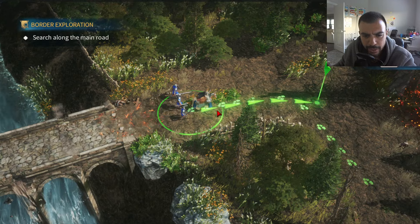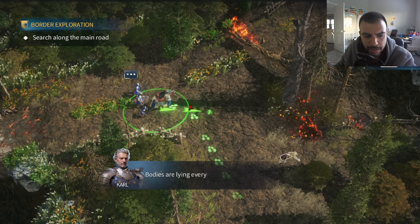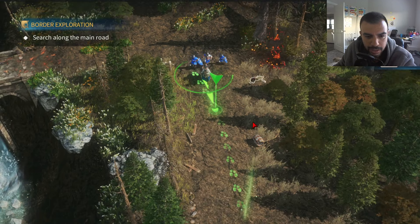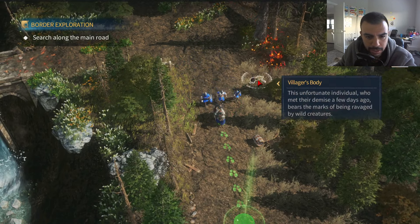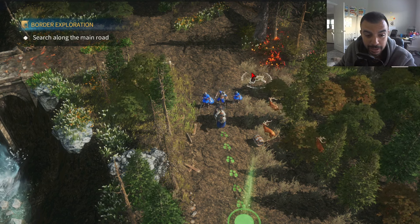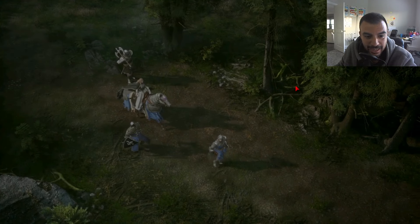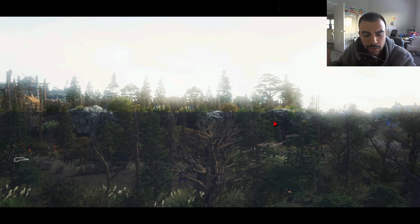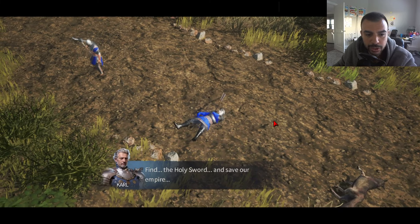We're probably going to go through these pretty quick, see if it gives us a hint at anything. I like how it says 'this unfortunate individual who met their demise a few days ago' — that's pretty specific. I don't think I'm going to watch too many of the animations, to be honest. We'll just want to try and get through the tutorial as quick as we can, so there will probably be a decent amount of clicking.